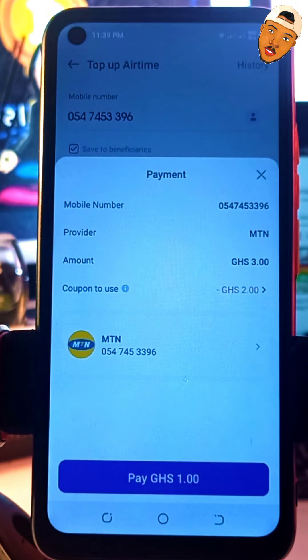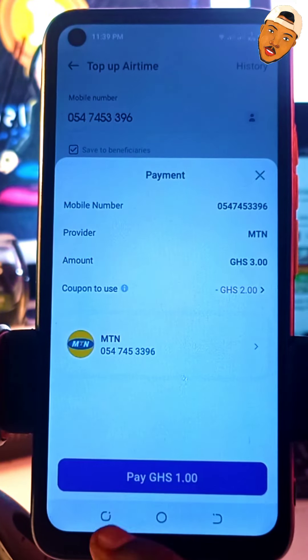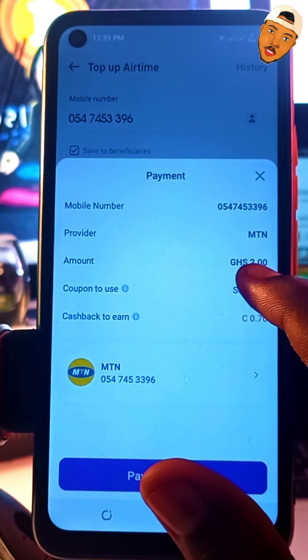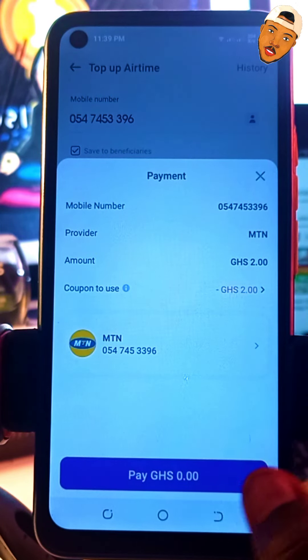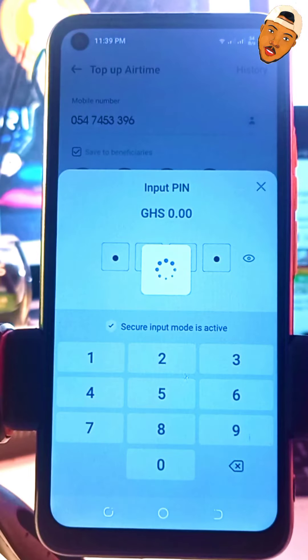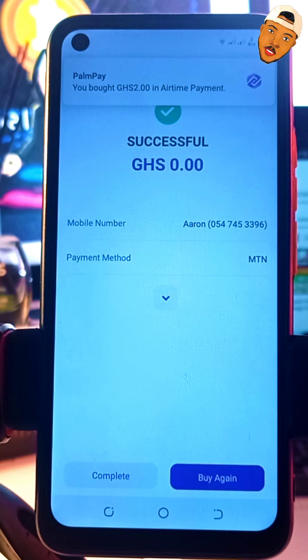I'll select the GHS2 coupon. The coupon to use means I'm going to get GHS2 airtime free. Let me go back and enter an amount of GHS2 instead, then click pay. I'll select the GHS2 coupon and you can see it says 'Pay GHS0.00' — which means I can get the GHS2 airtime for free. I'll enter my PIN to confirm. And now I'll just wait for the airtime to be sent.